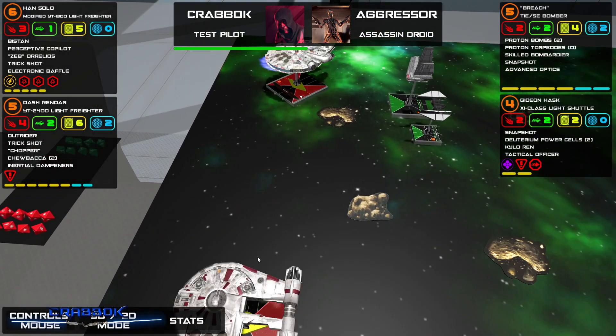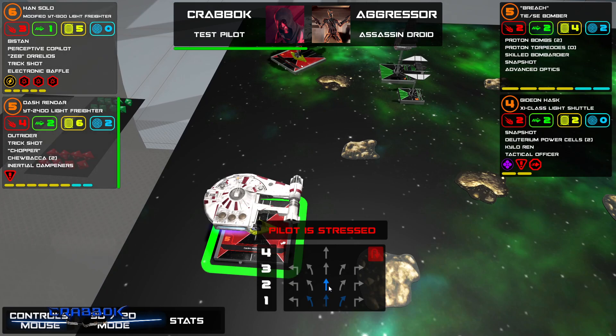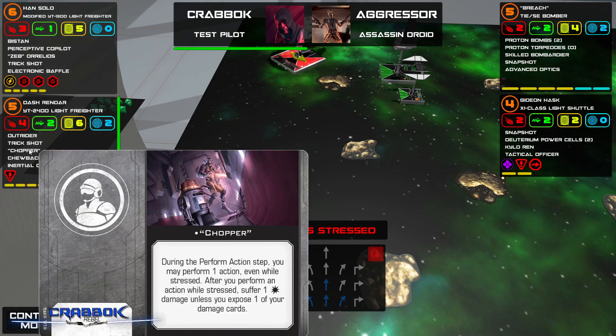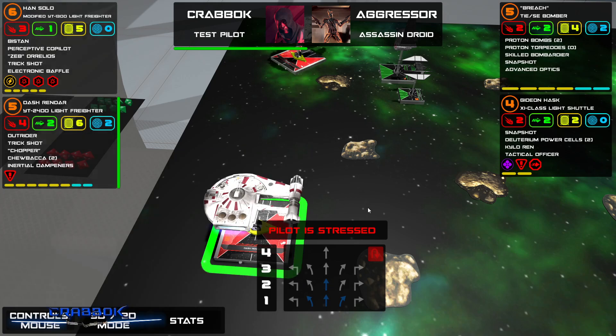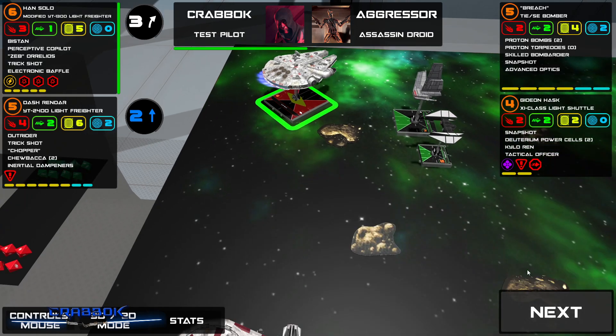Dash — you are stressed, aren't you? Because you did that thing. Chewy should be able to get rid of the stress? No — it's only if I took damage. Okay, I don't have any damage cards. We're going to do two forward. Am I stressed on Han? I'm not, but I have three criticals — I need to make sure I get free. We're doing a three.